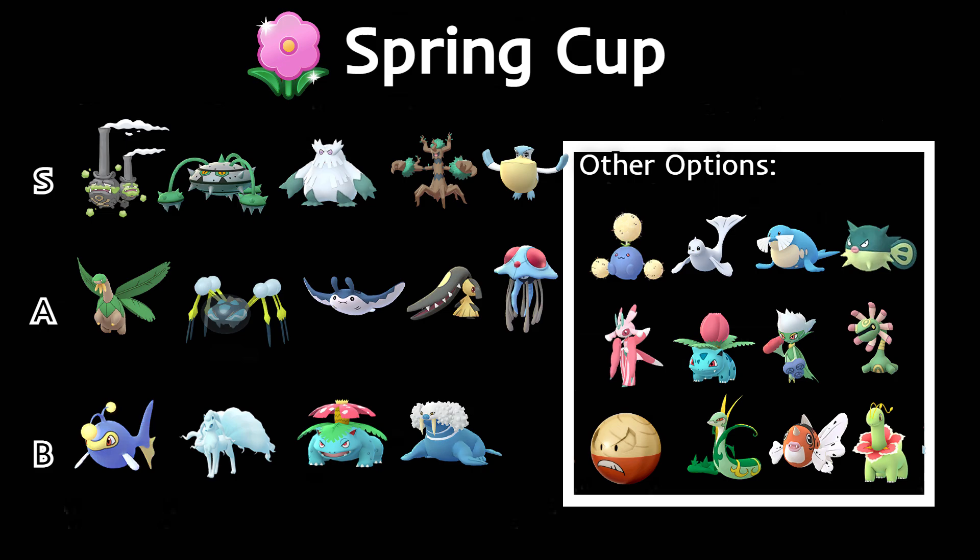Araquanid with Bug Bite does super effective damage against grass types and is really tanky. It takes neutral damage from Wheezing's Overheat, and after Wheezing uses Overheat, it debuffs its own attack, which is huge for Araquanid. Then we have Mantine — similar to Pelipper but I like Pelipper a bit more. Mantine with the Wing Attack buff, Bubble Beam with the debuff, and Ice Beam make it a really strong Pokémon.